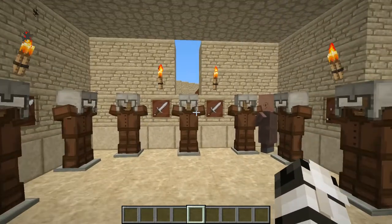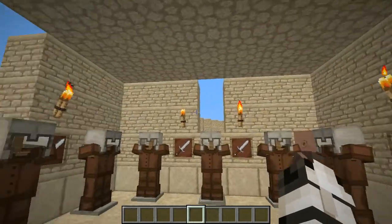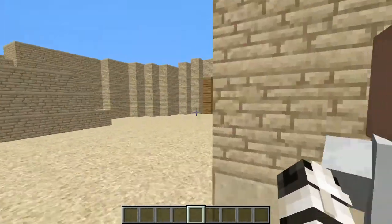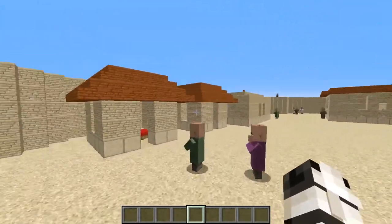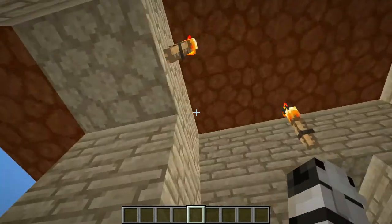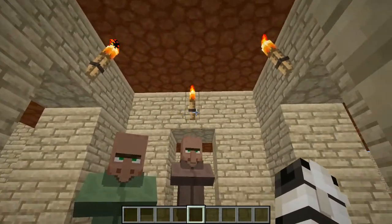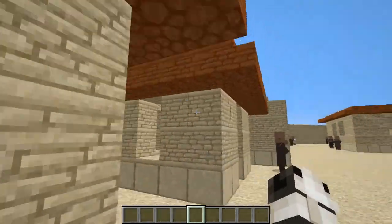Now I'm gonna show off the armory, which has armor and swords and stuff for the soldiers of Masada. And now I'm gonna hurry over and show you this housing area that I built, which has basic lighting, people jumping through windows, and beds.